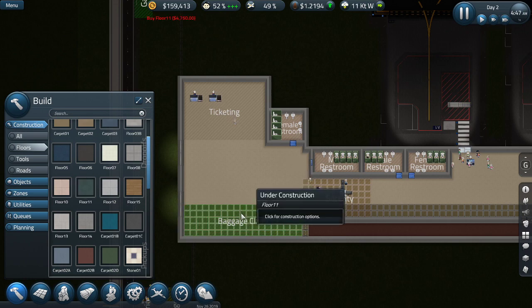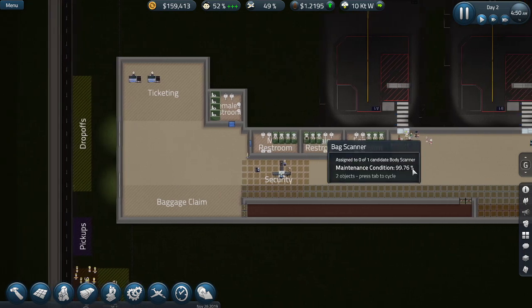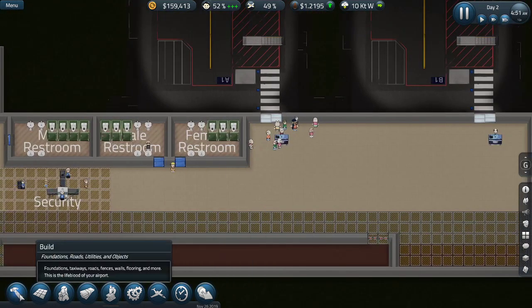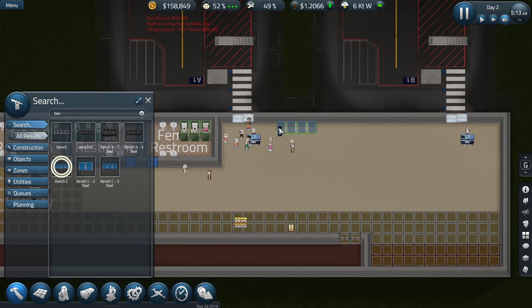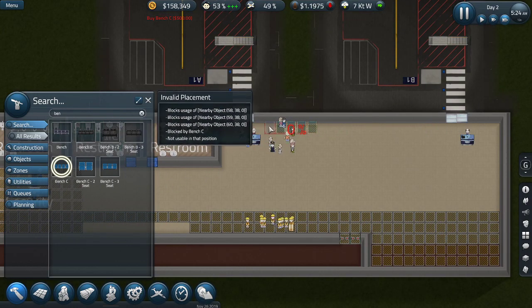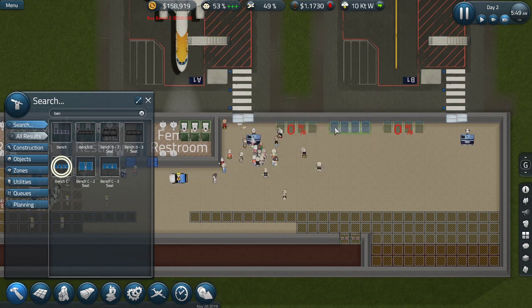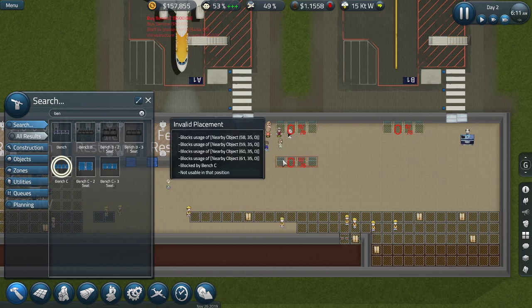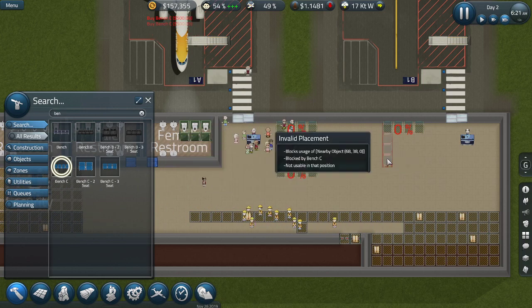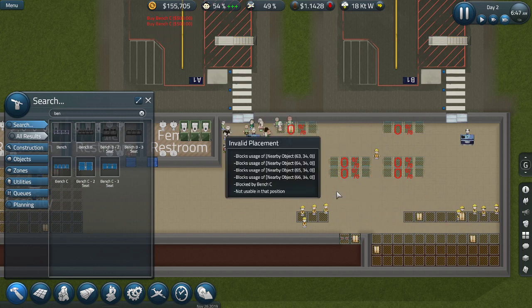I think I would prefer the baggage claim to be below this line over here. I also want some other stuff. Give me some benches - basic benches coming in between this place. We might have two spaces - two, there we go. We have some space here but I'm gonna keep it open for retail. A couple more over there and there - that's much better.